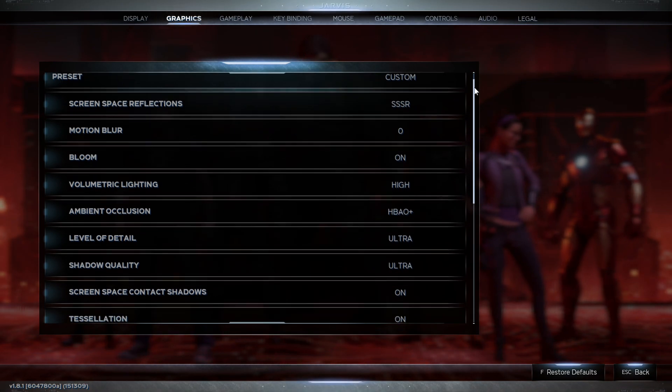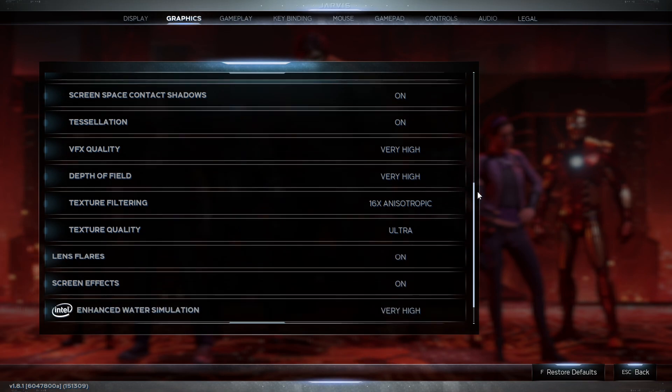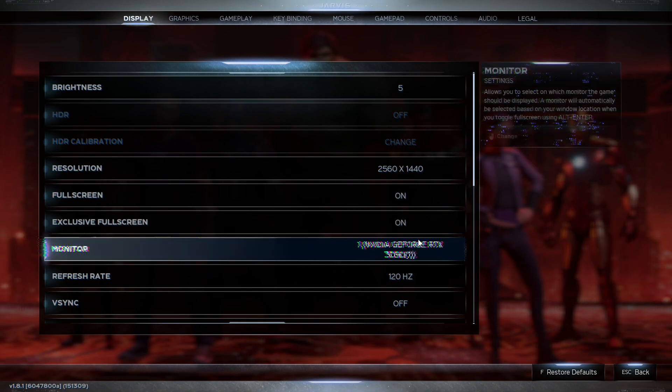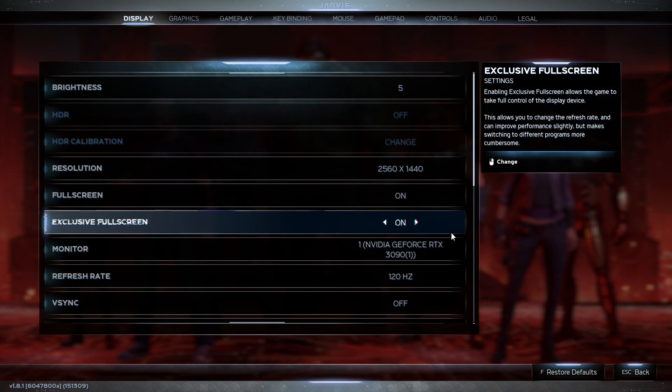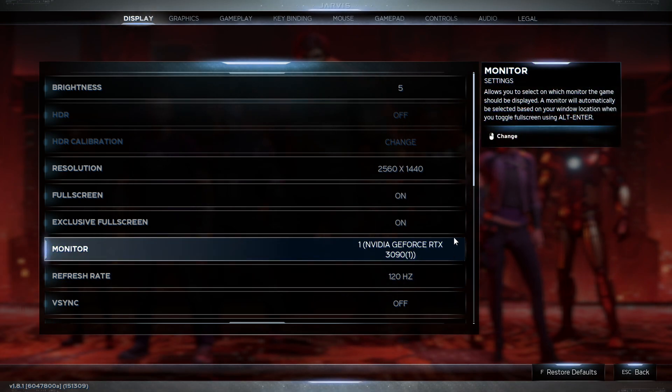In terms of the rest of the game, everything is completely maxed out. I even downloaded the 36 gigabyte ultra resolution texture package, so the game is not lacking any detail whatsoever. Let's see what comes out on top between Nvidia DLSS and AMD's FSR at 1440p.